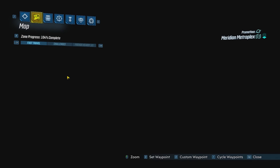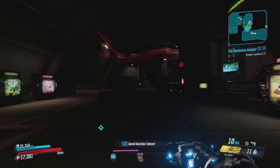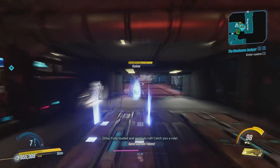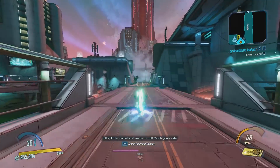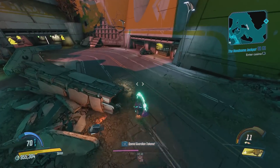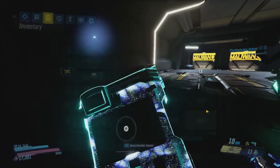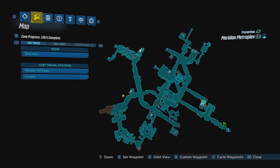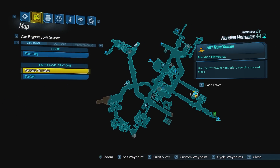What you want to do first is head over to Promethea, then go to the Meridian Metroplex and just spawn in there. Once you arrive here, we're going to make our way over to a specific Catch-a-Ride station - it has to be the one I'm going to, it won't work anywhere else. Let me show you where it's at on the map: this is where we spawned and this is where we end up.